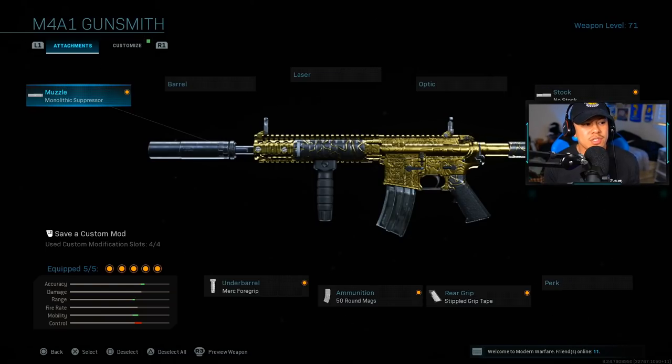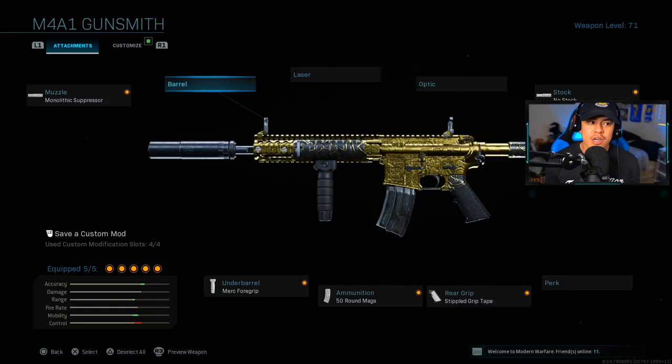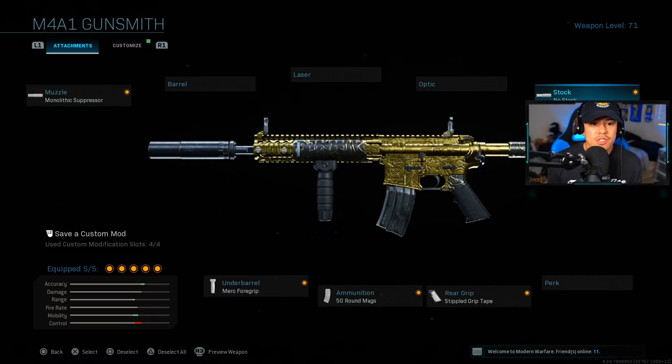For the muzzle we're using the Monolithic Suppressor and we're not going to use a barrel. I had somebody ask me on stream why I'm not using a barrel, but you don't really need to use a barrel in multiplayer — it's not necessary at all. Yes, it gives you bullet velocity and recoil control, but in multiplayer your engagements are close enough to the point where you don't need that bullet velocity or recoil control. For stock we're using the no stock attachment — and don't worry, the recoil is not hard to control at all.